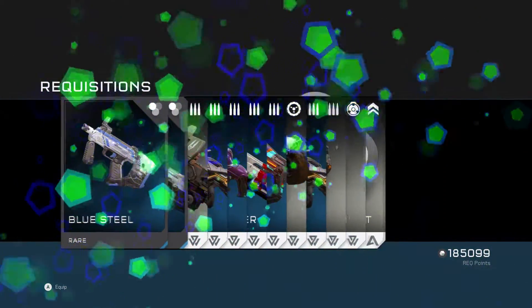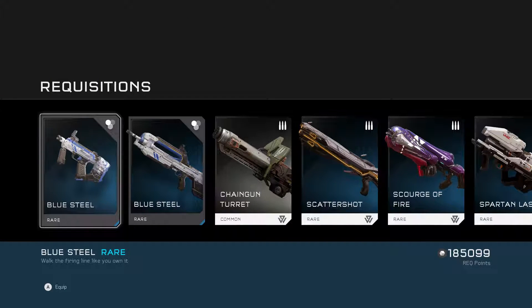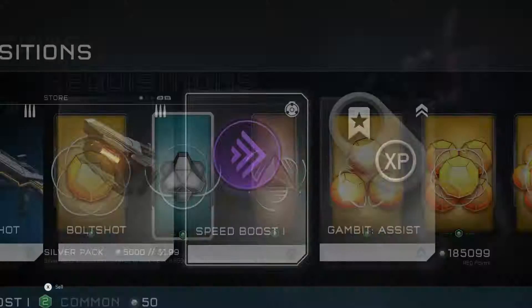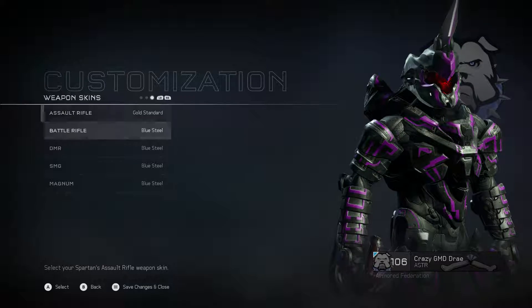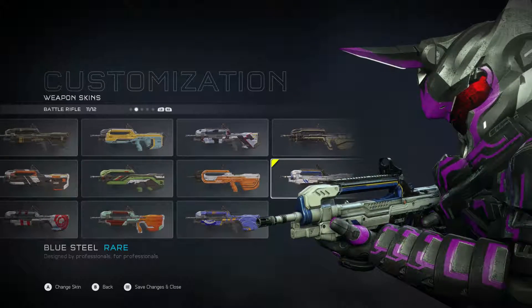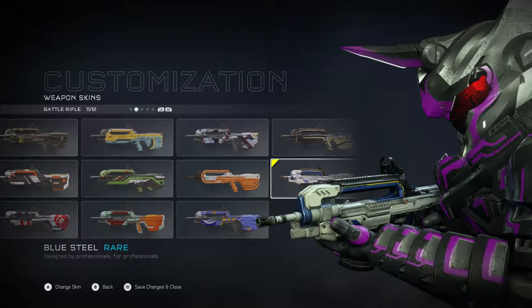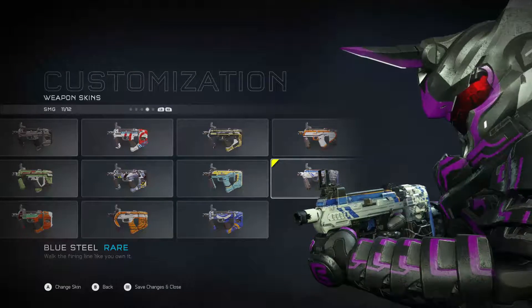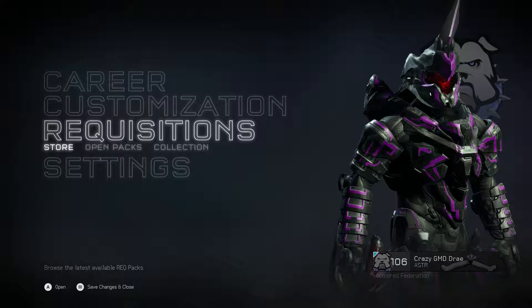Next pack, let's go! Blue Steel for both the SMG and the Battle Rifle — we're getting that blue steel. And the Magnum too. We're only missing the Assault Rifle now. There's the Battle Rifle — looks pretty sweet. I like the white and blue, and the little hints of gold or something. There's the SMG and there's the Magnum — that looks very fashionable.